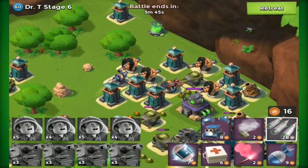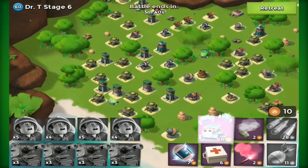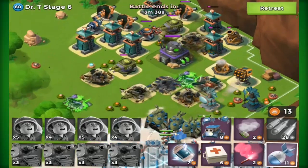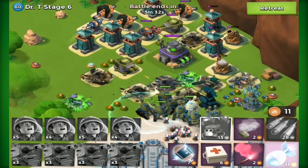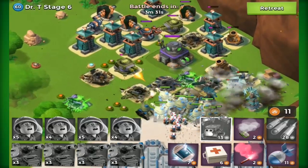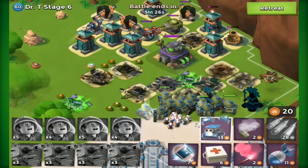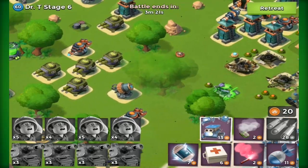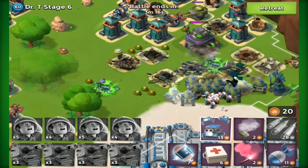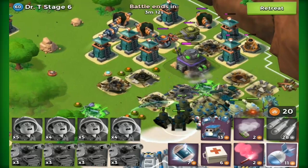You'd get how many bases you've destroyed and how many times your base has been destroyed. You could have total intel gathered, best troop combo used, your favourite troop combo, different event success rates — so how many times you've defeated Hammerman, how many stages you've defeated. All these things are really cool to show other players, and also how long you've played the game.